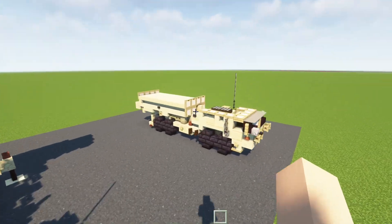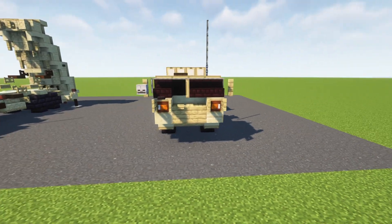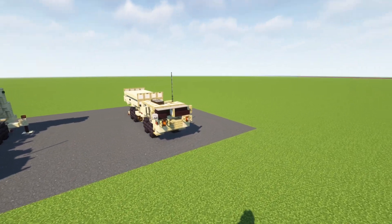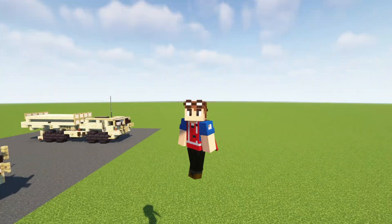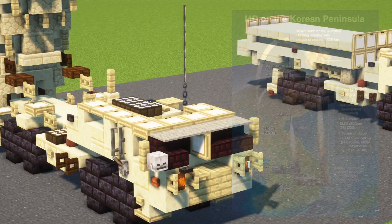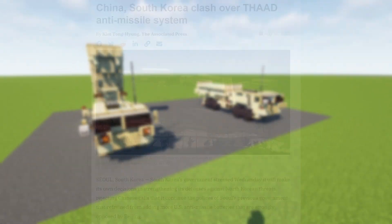They basically put this kind of missile container on the back of this Hemet. It's a bit different from the LHS that I did a tutorial of previously because I think this is like an A2 variant. These are used by the U.S. Army, and they've been deployed to the UAE, Israel, Romania, and South Korea. In South Korea specifically, it's used to counteract the North Korean threats, although it's a hot issue because China sees it as undermining their nuclear deterring capability. So it's kind of a controversial issue.